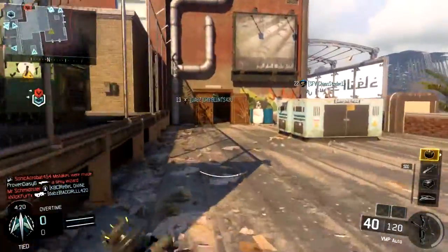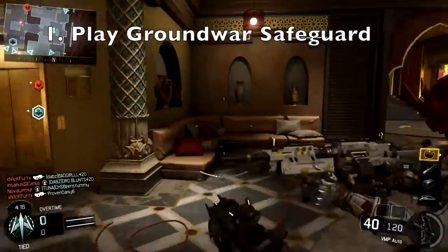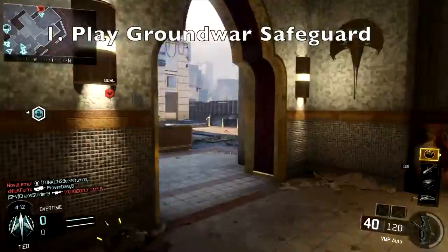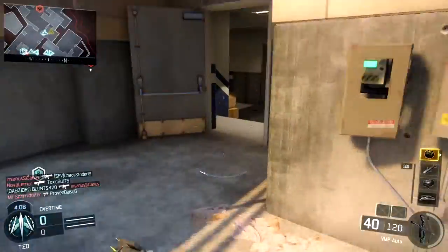The first tip I want to give you guys is you want to play Safeguard, and if you can, play Safeguard on Ground War. There are 3 main reasons you want this, and one is obviously if you're playing Ground War there's more people to kill, and at the end of the day that's going to get you more kills.